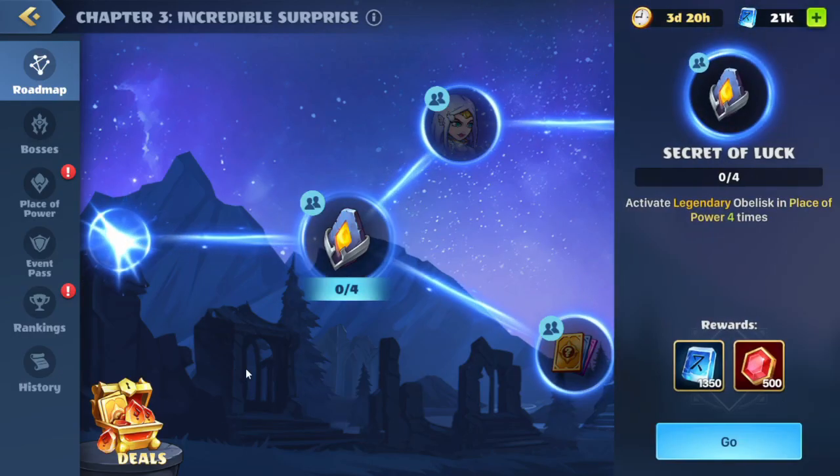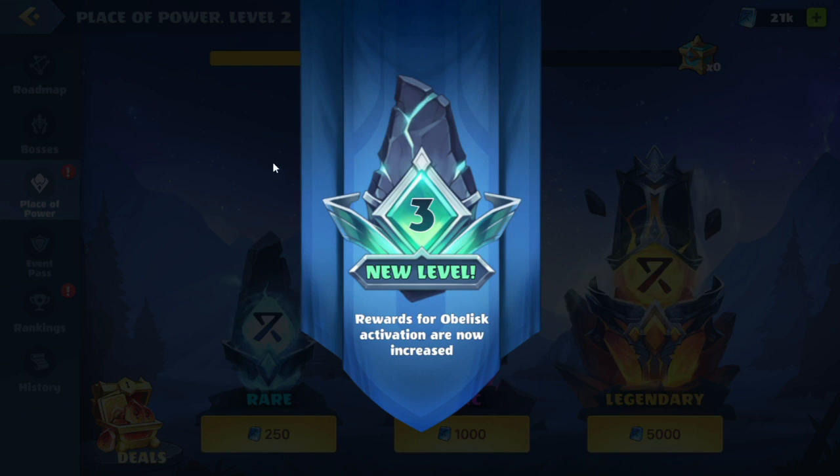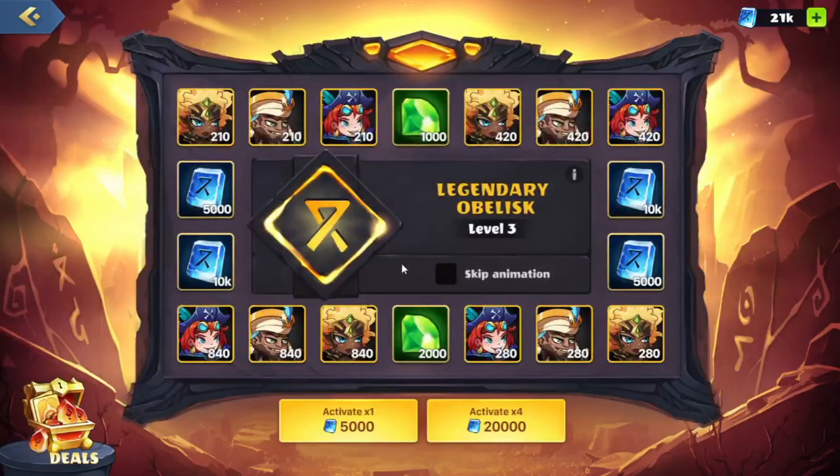Got an ad to skip. We have our next quest here: Activate Legendary Obelisk in Place of Power four times. We'll hit go and this brings us over to the Place of Power. As you can see, our obelisk has leveled up and we'll get some more rewards. We'll do the Legendary Obelisk four times.